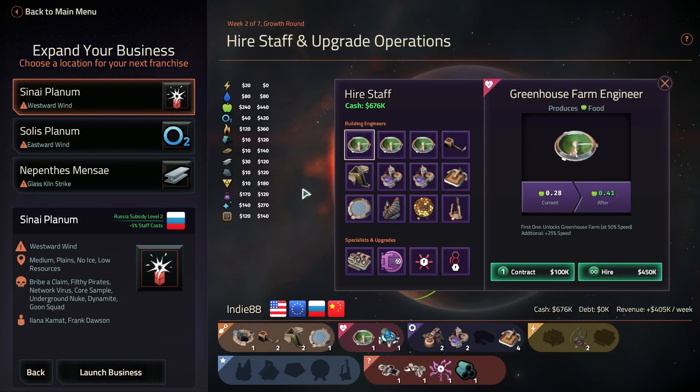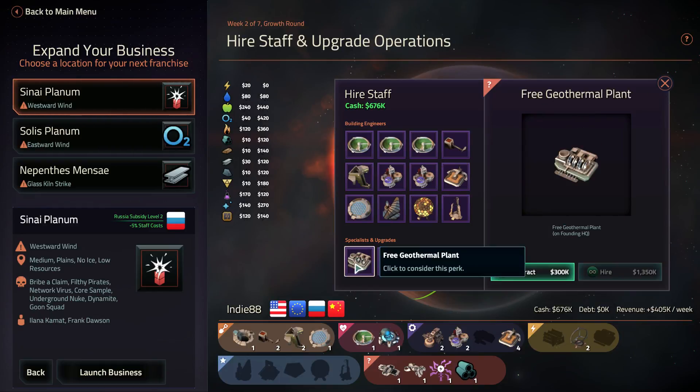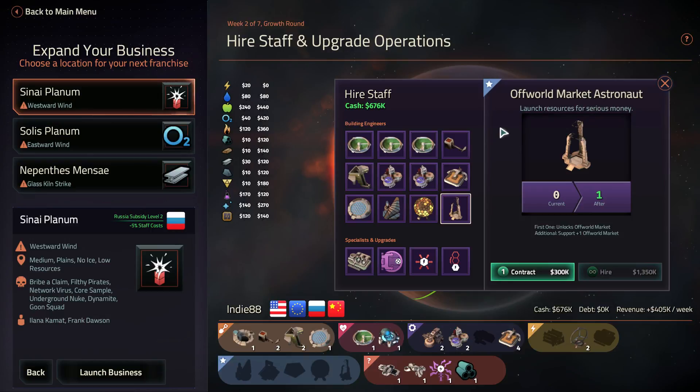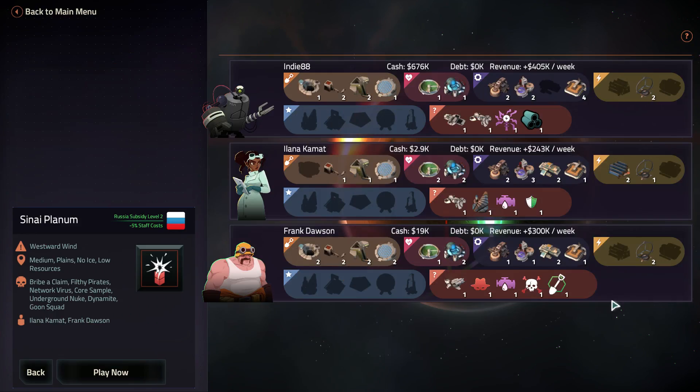Let's find some more staff. What upgrades do we have? We've got 676k revenue, plus 405. I unlocked the scientific bases as well. Let's have a look. Free geothermal plant on hiring — so these are just one-offs. Oh, I just can't afford it. So I'm going to leave that. I'm not going to take any more; I'm going to keep that money.